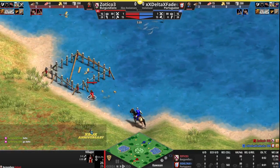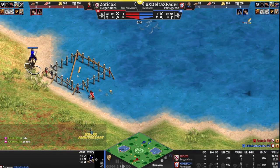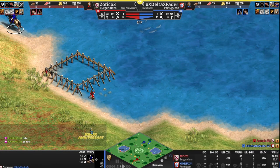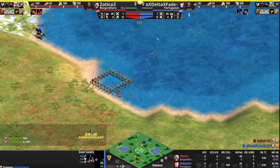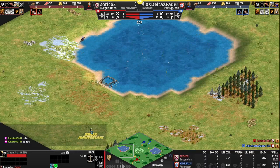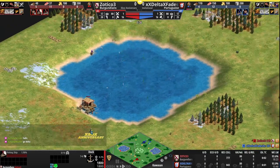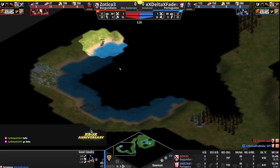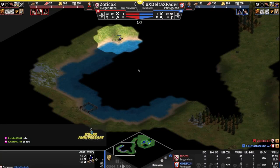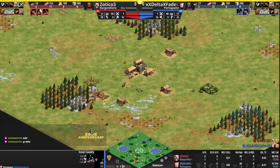Delta going to find the dock — no loom on the villager — and just passing. Delta not watching the scout there, could have got a free kill and denied the dock to start things off. Unfortunately missing out on that opportunity. At least he'll know where the dock is, so not all for nothing — able to get that intelligence knowing where the opponent's dock is.